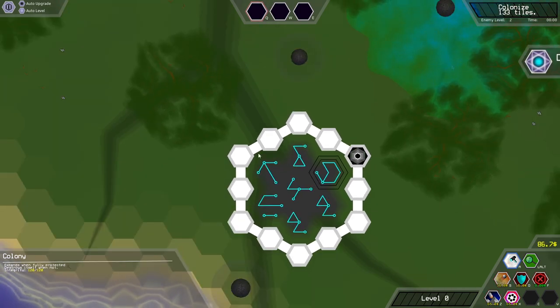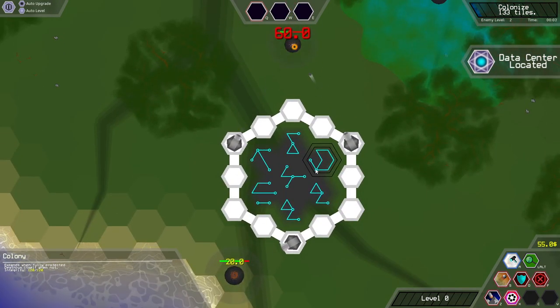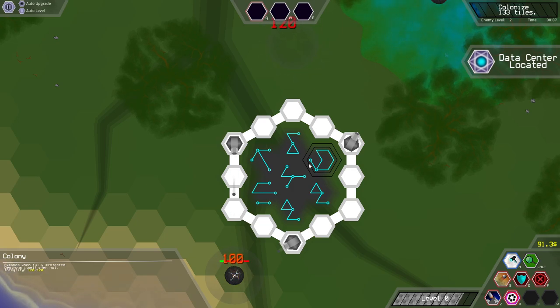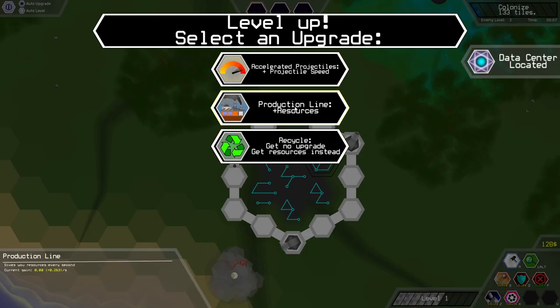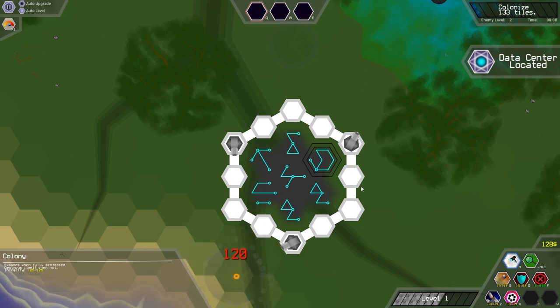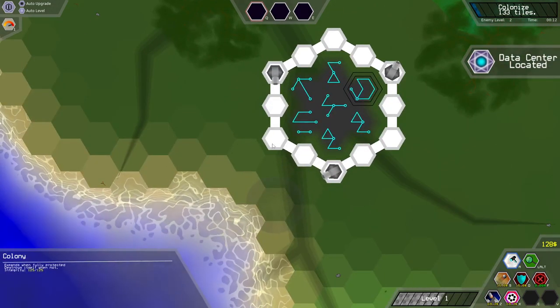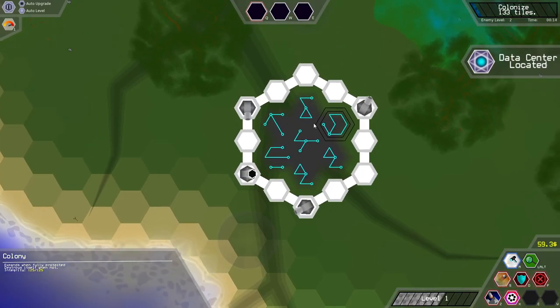What do the symbols mean? I don't understand. Well, whatever. We're just going to put turrets around, just to kind of gain some money to start off with. We'll go for projectile speed, so then we can put a behemoth somewhere nice.